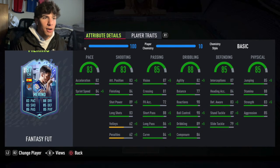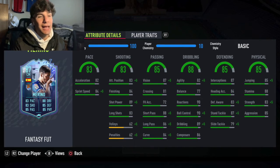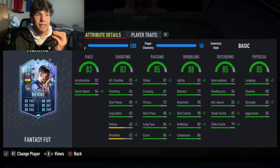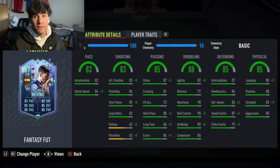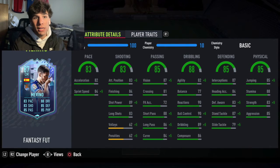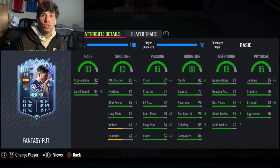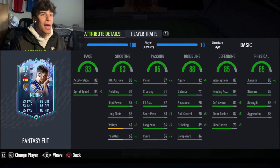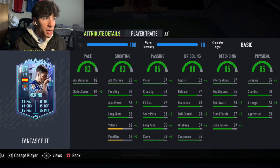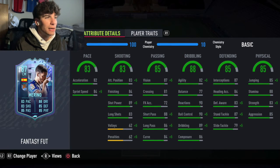Traits-wise he has Flare, Long Shot Taker, and Outside the Foot Shot — very good traits. Long Shot Taker is good for center mids that end up hitting those long shots. Even though his long shots aren't great, his shot power is high, so pairing Long Shot Taker with Flare and Outside the Foot Shot — as a midfielder making late runs and pinging first-time shots — it's going to go to the top corner. Outside the Foot Shot is my favorite trait this year; it makes such a visible difference.